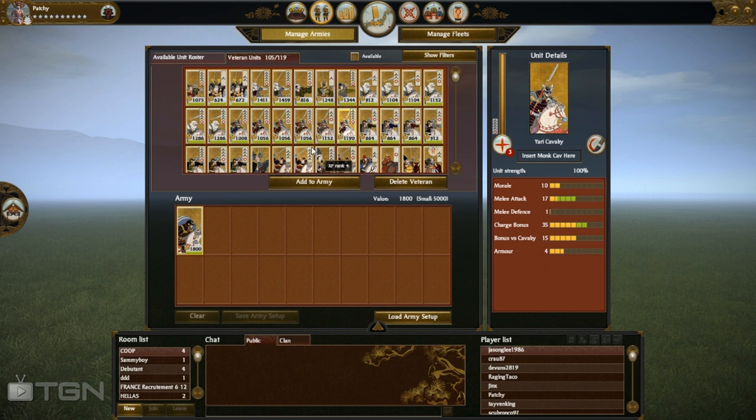I have quite a few Monk Cav veterans — about six of them. Some of you have asked me, Eric, how come you have so many veteran slots? It's because I took advantage of the glitch back in the day. I've only got 119; I should have jacked that up to about 200 or 300. I've got six Monk Cav veterans ranging in price from 912 up, and I'm using Trading Post too, which reduces the cost by 4%.